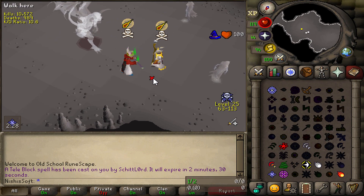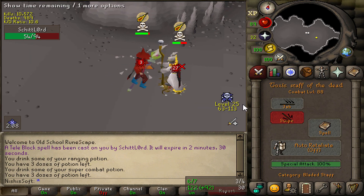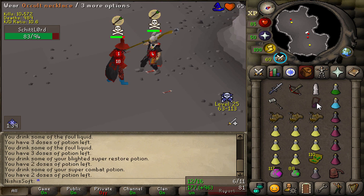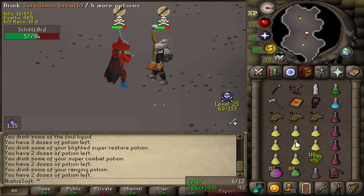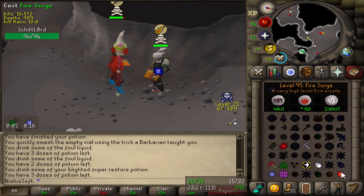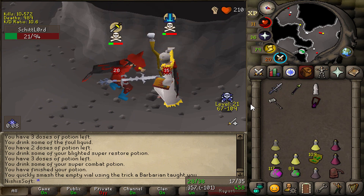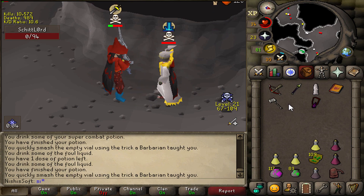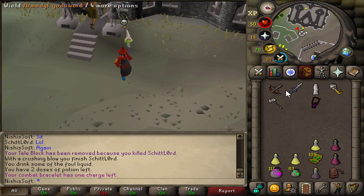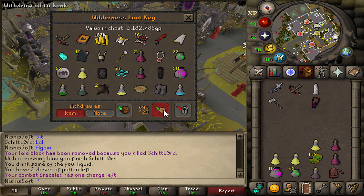It's the stream sniper again, bro. I killed this guy earlier. He literally got clapped out earlier just by Mage. Almost just got him again. Sit. Again. This guy keeps stream sniping me, bro, and he's dying every time. That's like the fifth time I've killed him in like three days. It's probably going to be like another 2 mil — 2.2. Yeah, around the same as before.